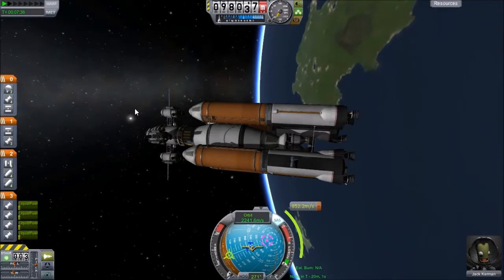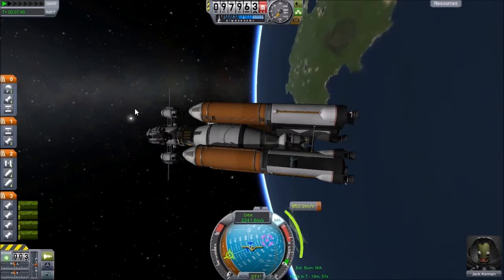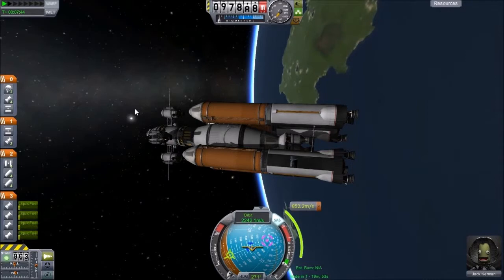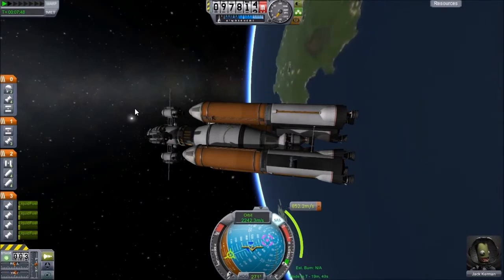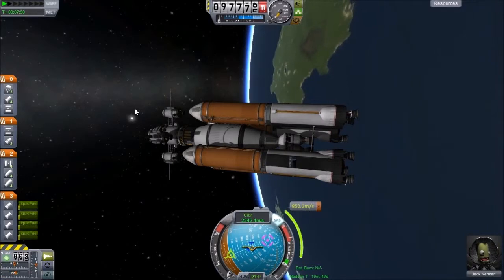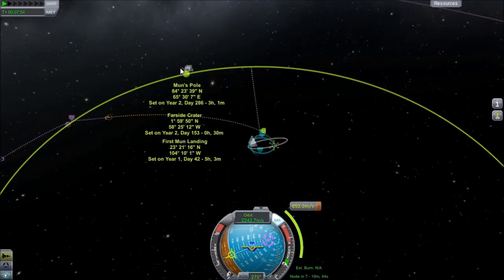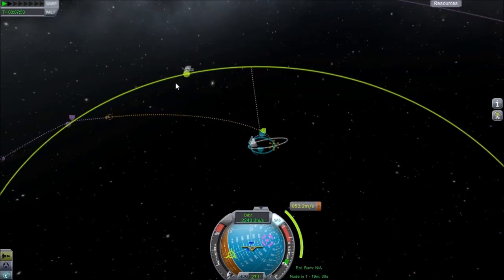Hey everybody, welcome back, this is your friend Trickman01 as always, and we are starting out in orbit in this little ship I've designed here. The reason we're doing that is I just want to skip the launch and everything because we've seen that plenty of times already. Over here you can see I have a ship called the Practice Docker Mark One, so my goal today is to practice docking because, to be honest, I kind of suck at docking right now.